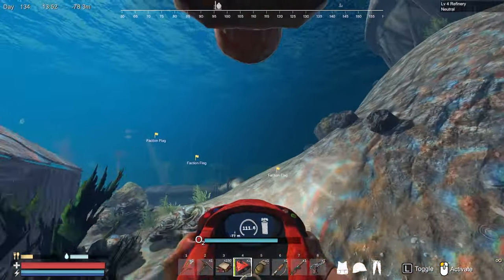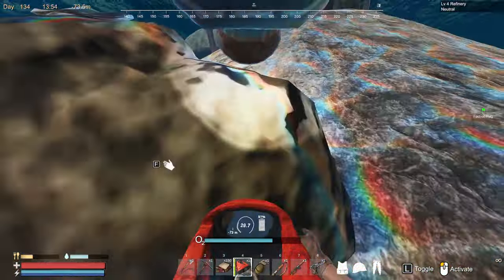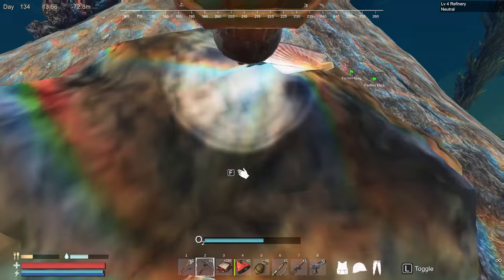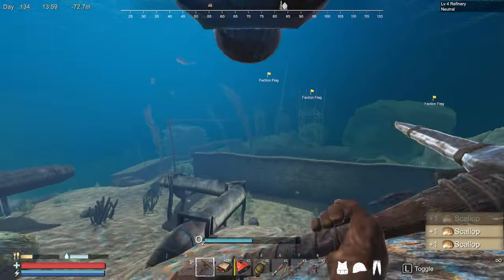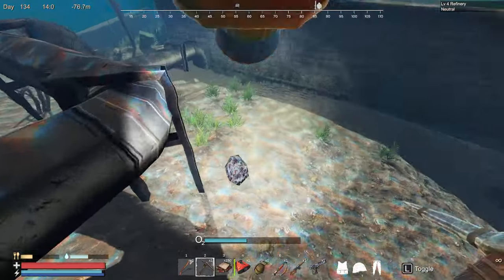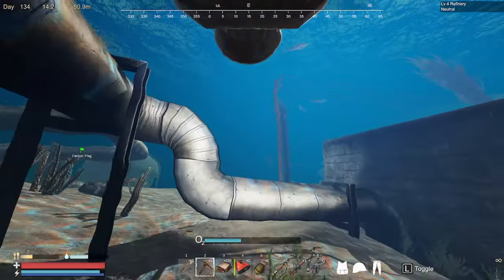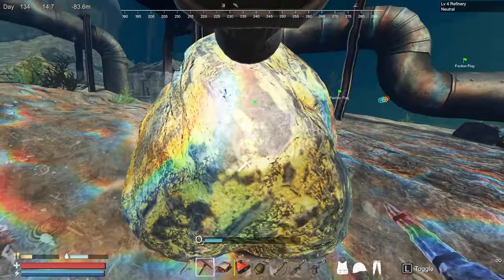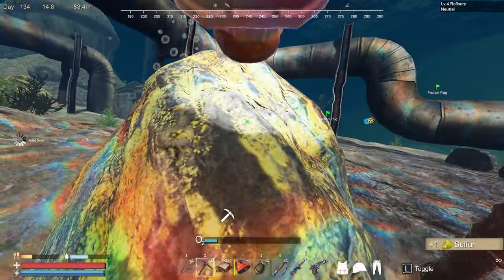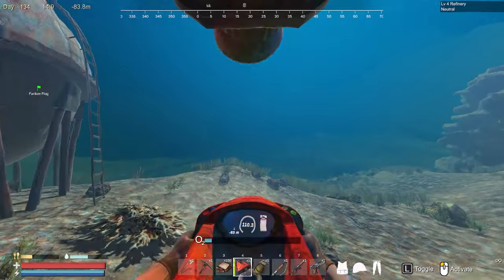Alright guys, we're back with the stuff now. Let's take off and see what we can find down here. I'll turn my light on, gotta watch our oxygen. I don't remember what the material looks like. Oh, is this it? No, that's a weird-looking scallop thing — so that's not it.